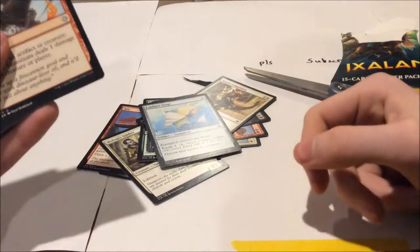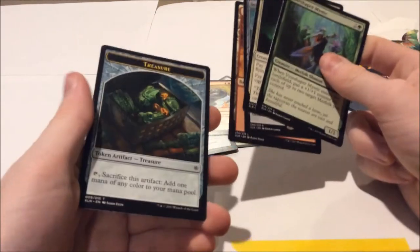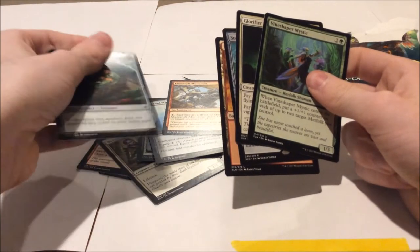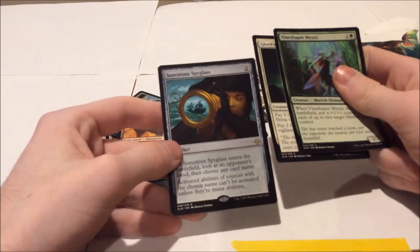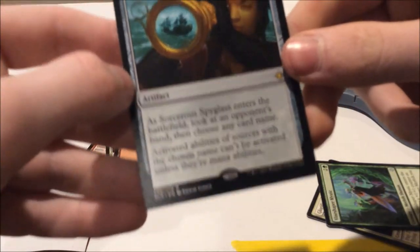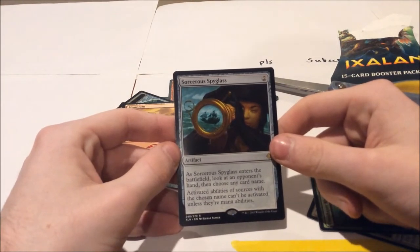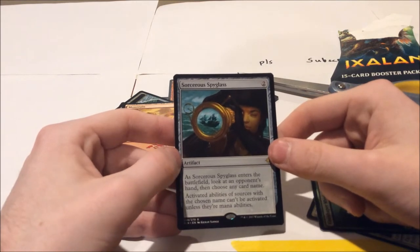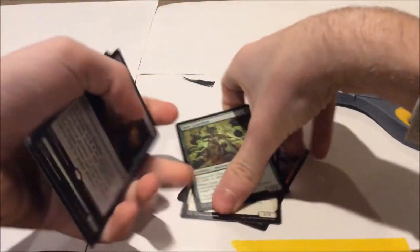Cobbled Wings? I don't know what these even do. Please tell me what these cards do and if they're good or not. We got Treasure — that's cool. What is this? I'm confused. We got a Mountain — nice. Sorcerer's Spyglass. Ooh, is this the holo? Is this a good card? When Sorcerer's Spyglass enters the battlefield, look at an opponent's hand, then choose any card name. I don't even know what these do — this is too confusing. So, no more Magic packs for me. Please tell me if any of those are good or bad.